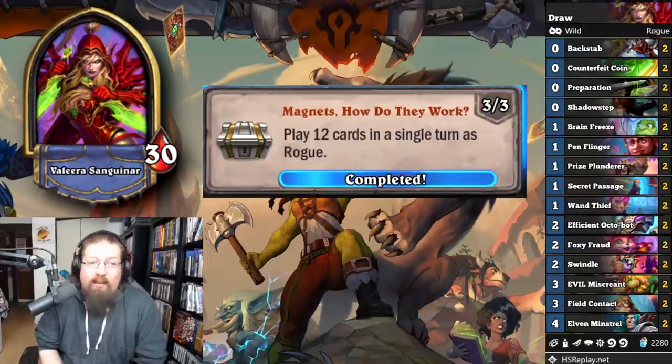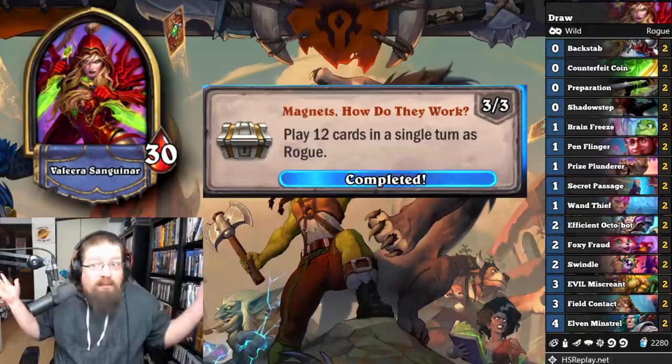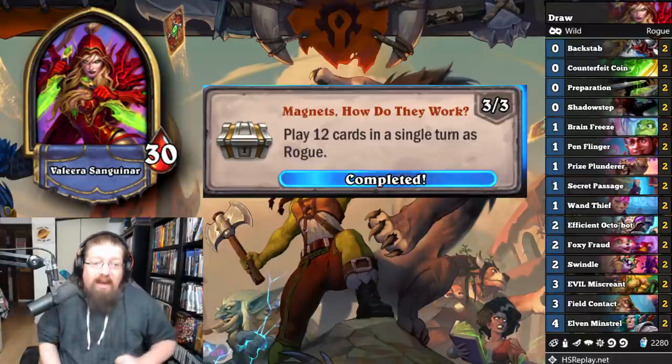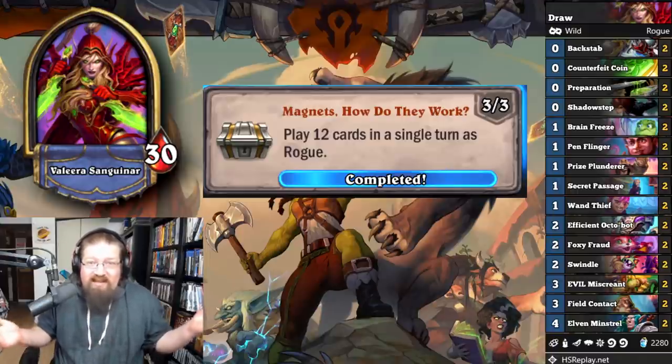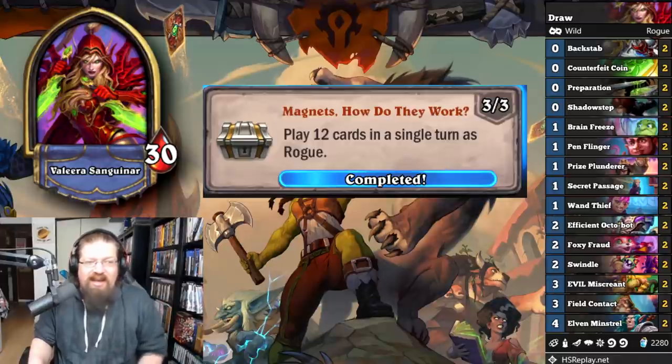'Magnets, How Do They Work?' — play 12 cards in a single turn as Rogue. I recommend just playing Rogue because you'll probably do this naturally. I played a wild Field Contact Rogue that was literally all cheap cards and just played them with like five mana. Ridiculously easy — it's just Rogue, it's super easy.